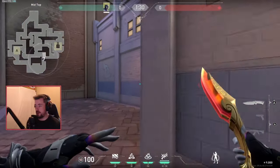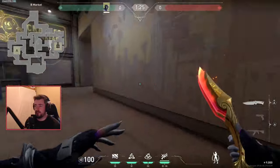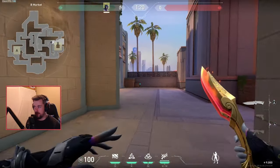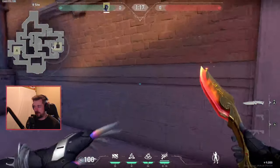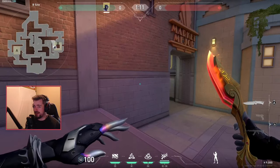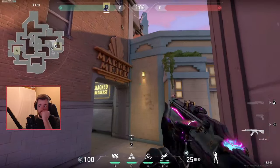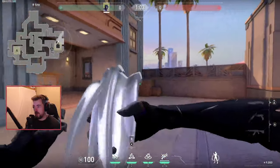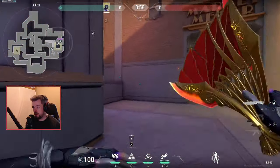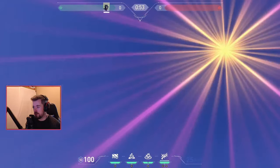Sunset is probably one of my favorite maps for Vice — it has very good aspects, especially when it comes to the B bomb site. The B bomb site is probably the best site for her in the entire game. I'd set up Vice similarly to how I'd set up Cypher on this map — throw a flash in this window for early information, throw a basic wall here, barbed wire here, and when they're entering site, the wall is tripped.